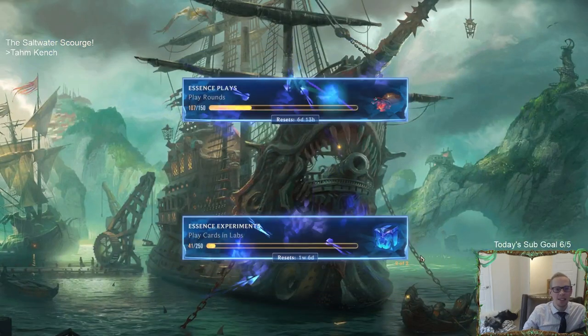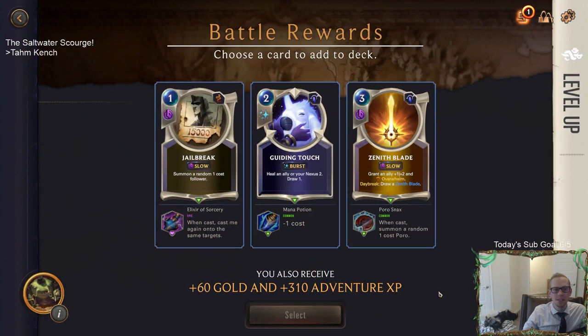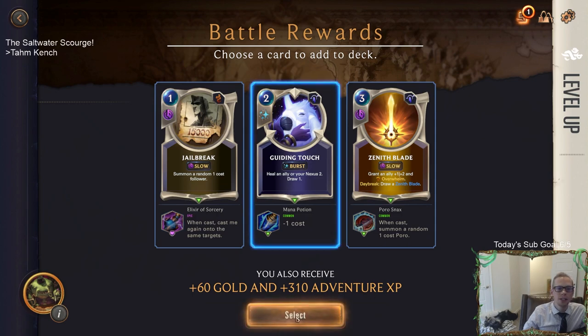I kind of hope they add some more difficult settings also. Jailbreak - when cast, cast me again on the same target, so it's just summon two for one mana. One-mana Guiding Touch or Zenith Blade that gets a Poro. I think I want the Guiding Touch - heal Nexus 2 or heal something else 2 plus draw a card. Drawing a card is always good.